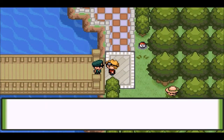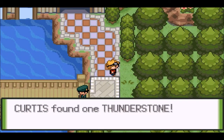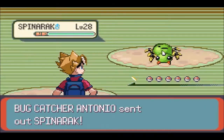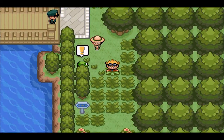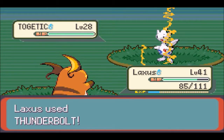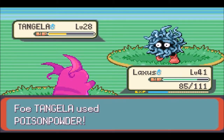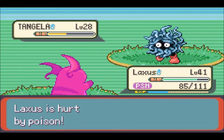We're just going to keep walking down the pathway. A thunder stone! I just bought one of those. Come on now. We always get poisoned - literally every video we get poisoned. Come on now. And we're already here in Gemini Village.